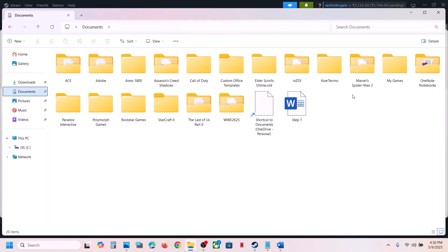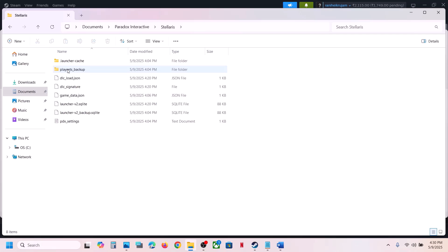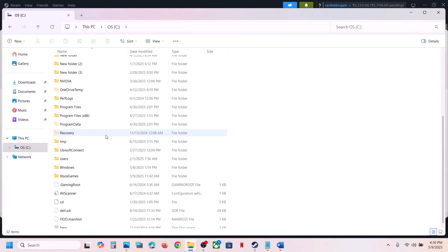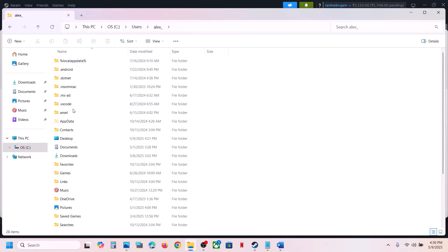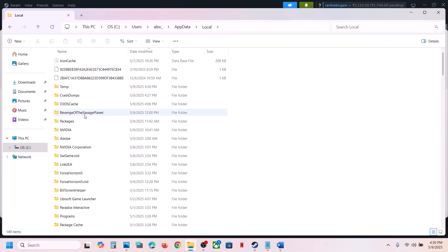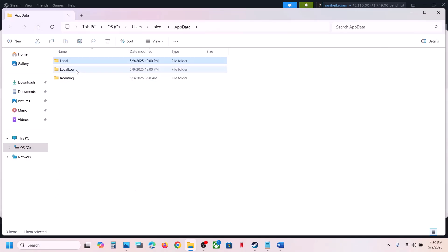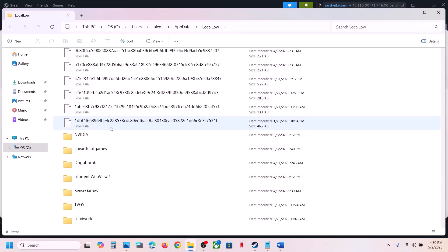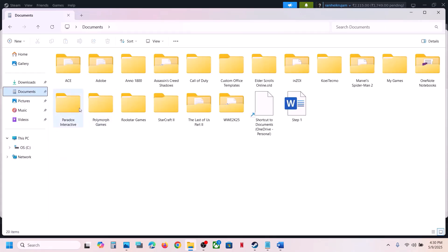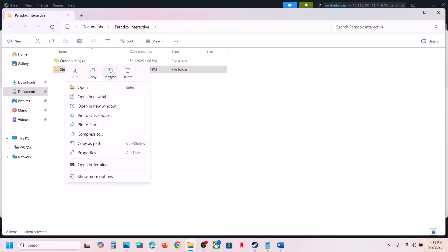You will have to start everything from scratch, so create a backup first. To find the save game files, go to Documents and open the Paradox Interactive folder — this is where you can find the save game files. You can also check in C drive > Users > Username > AppData. If you don't see AppData, go to View and enable Show Hidden Items, then open AppData and check.